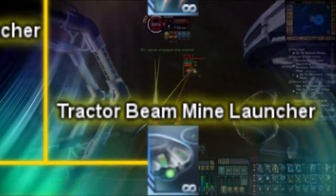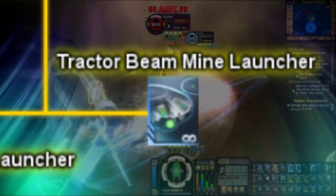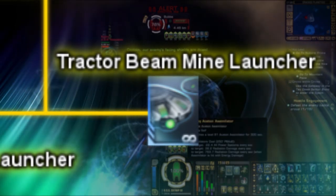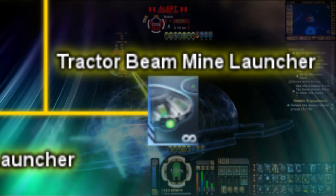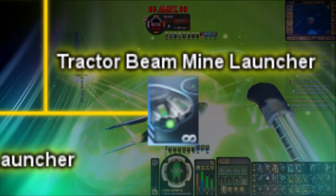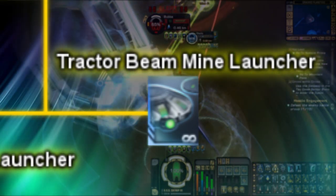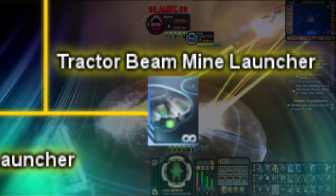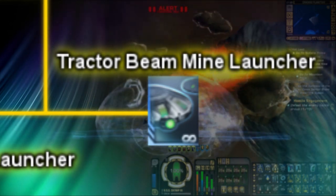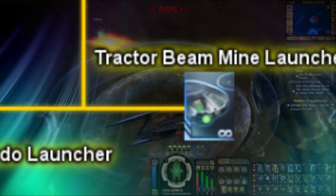Next up is the Tractor Beam Mine Launchers. Once again, we have an oddball mine launcher here that does not follow suit of its weapon type. You may have seen these used by any Romulan or Reman NPC enemy or friendly ally in combat before. Instead of chasing or exploding on impact, upon detecting an enemy within its perimeter, these mines will subdue an enemy with a Tractor Beam, holding them still or slowing them down at very least. These mines will also cloak once activated, meaning they cannot be targeted like other mine launchers. Currently, the Tractor Beam Mine Launcher is only available via episode replay of the mission Cutting the Cord.